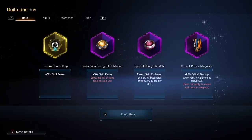To cover relics quickly: I like to run a very skill-oriented Guillotine, mostly because of the way his Executioner works — we'll cover that in the skill section. But External Power Chip Conversion Energy Skill Module is going to give us 80% skill power straight out the gate. This is pretty strong for the amount of skill power it's giving us, but we're investing very heavily into one bucket, and that's because of the way we tend to build for Guillotine in general.